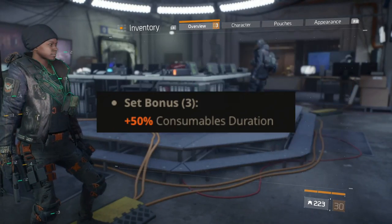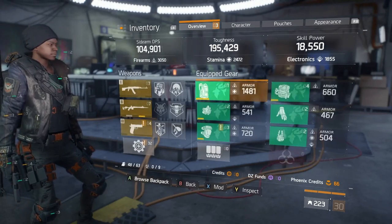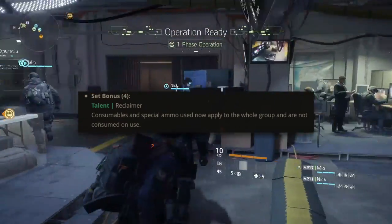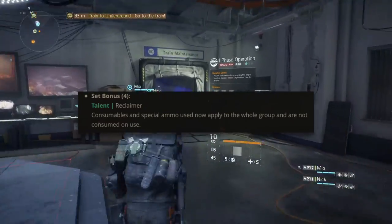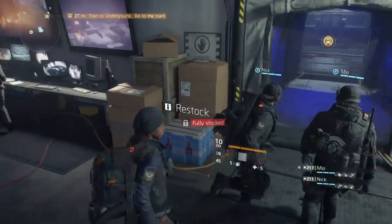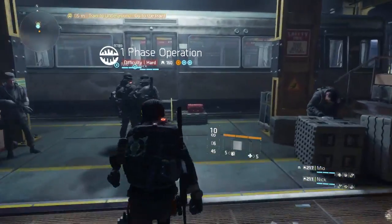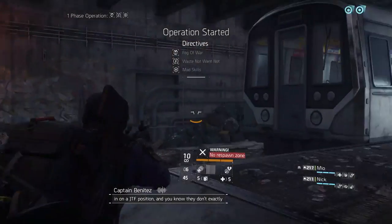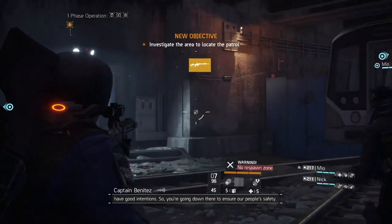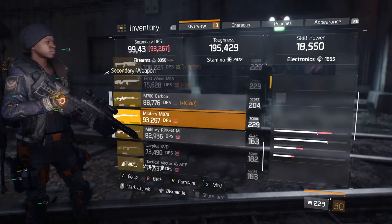With the three-piece set bonus you get plus 50% consumables duration — so if you have 30-second incendiary rounds or anything like that, they're going to last longer. With the four-piece set bonus you get the Reclaimer talent: consumables and special ammo used apply to the entire group and are not consumed on use. You basically become a buff master, continually supplying your team with buffs — great for heroic mode coming in update 1.3.